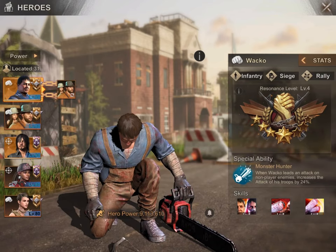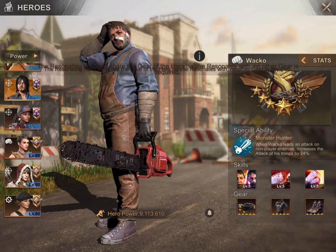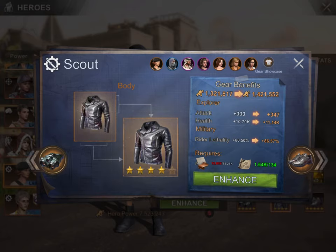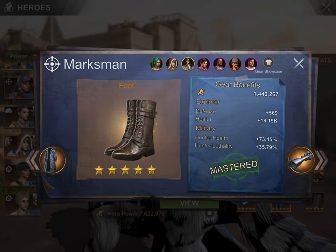Let's talk about hero gears first. Hero gears are upgrades — if you go into your hero gears, you can see that this is a boost to your explorer stats and to your military stats. For most people it's the military stats that are important. With your hero gears, you're looking at your health and lethality boost only. So regardless of which type of troop you're going into to boost, it's going to boost, on the military side, your health and lethality.